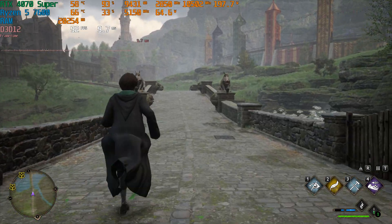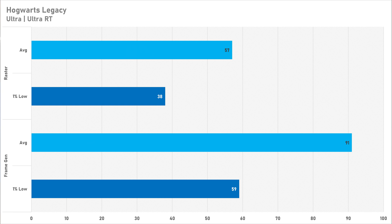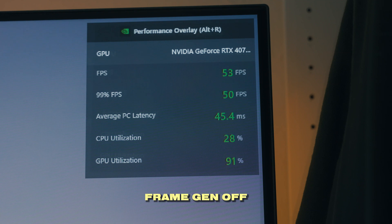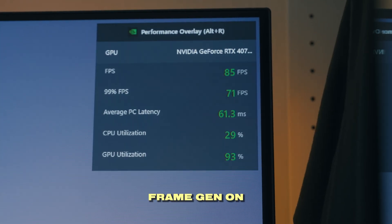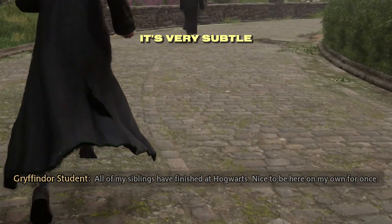Frame generation in Hogwarts Legacy is absolutely brilliant. We see a massive performance boost going from 57 FPS with DLSS frame gen disabled to 91 FPS with it enabled, and more importantly the frame pacing got much better. Like Jedi Survivor, Hogwarts Legacy usually suffers from quite poor 1% lows, but with DLSS frame generation enabled it smooths things out quite well. The only issue I observed was artifacts around subtitle boxes — if you play without subtitles or don't look at them often, go ahead and enable it, but if you really focus on subtitles it might not be worth enabling.